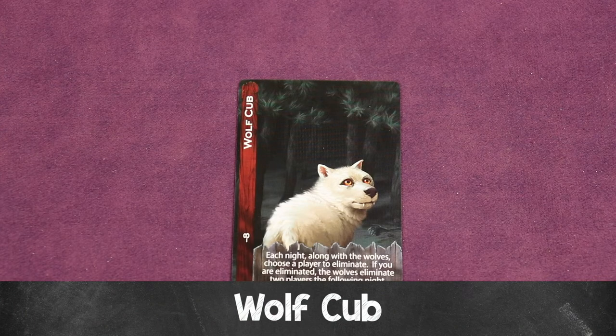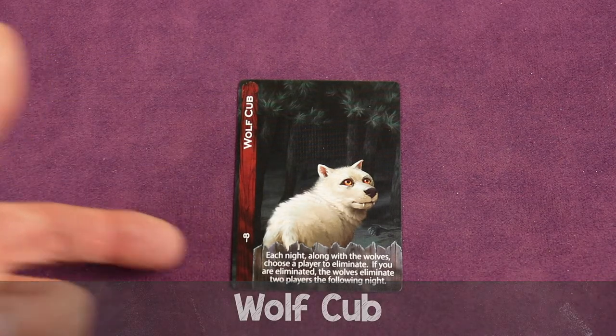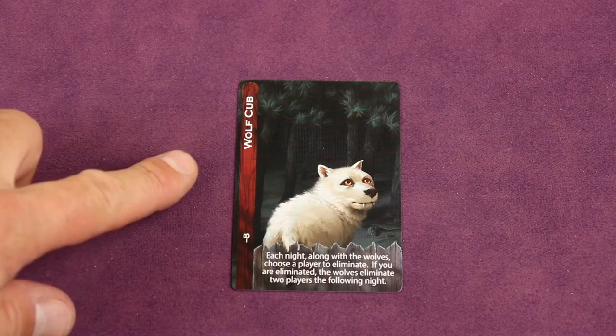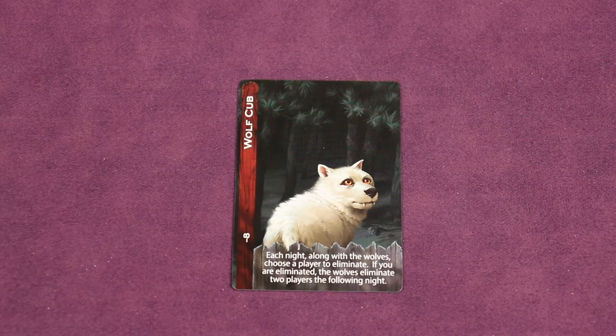The wolf cub is on the wolf team and each night, along with the wolves, gets to choose a player to eliminate — basically acting like another wolf. However, if the wolf cub is eliminated, the wolves will eliminate two players the following night, meaning the werewolves will be able to point to two players instead of just one.